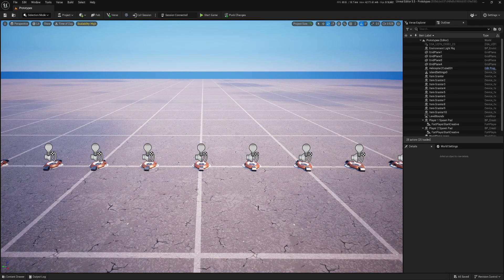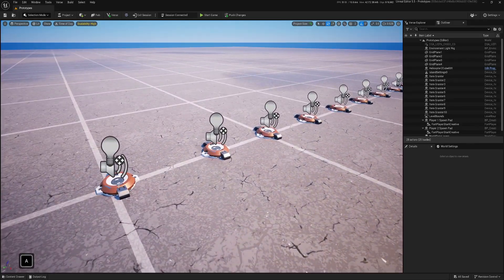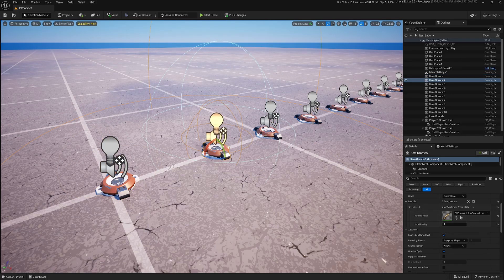Hi and welcome to the third video in the series about optimization inside UEFN. In this video I want to cover Fortnite devices. In here I have 10 devices — item-granter devices. In each device I have one item, a weapon.